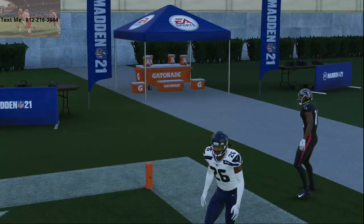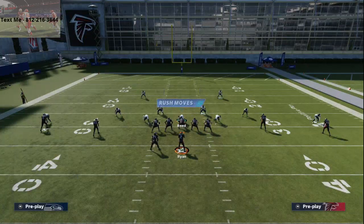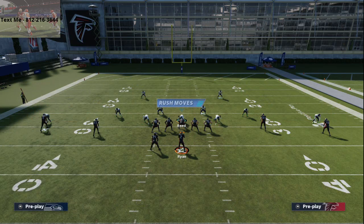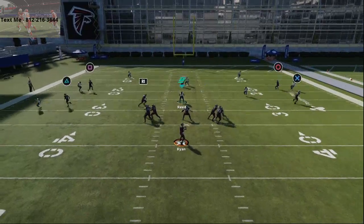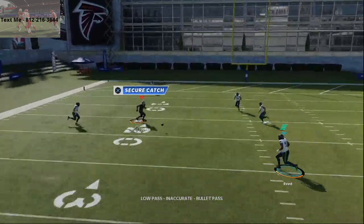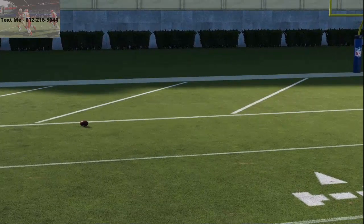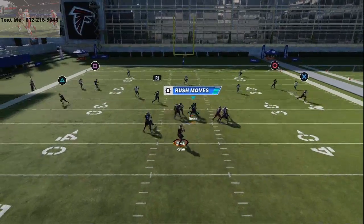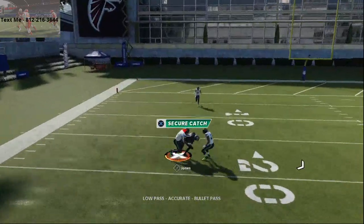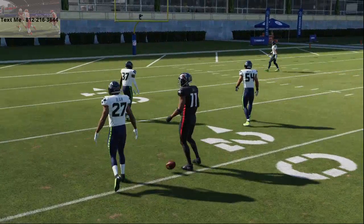Curl flat is one of the best concepts. I don't think many people have talked about it as an actual concept because of what it does against the yellows. The flat routes this year pull zones like they've never pulled them before — literally out of the realm of anything they can do to stop you. Against standard cover two cloud flat, I just pass it down, stab the ball, and we're able to deliver it.